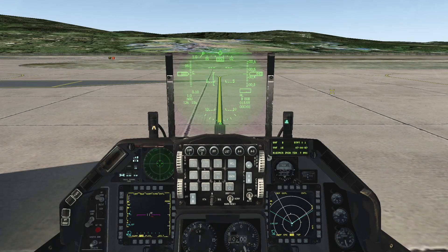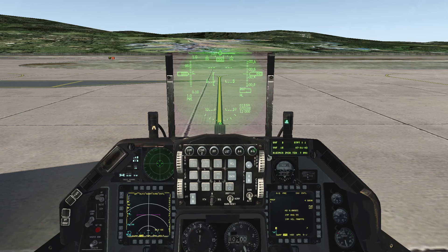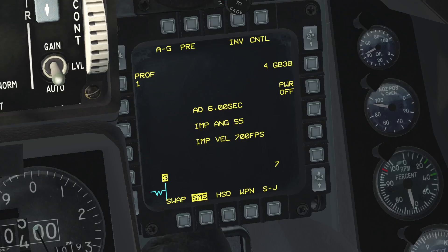Once you are in the cockpit, go to air to ground mode. Then go to your SMS page. Power up the JDAMs and then hit the OSB next to CNTL.